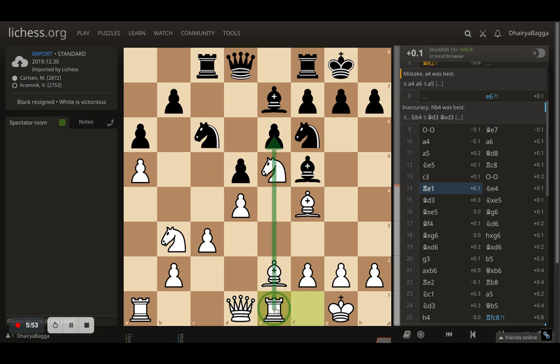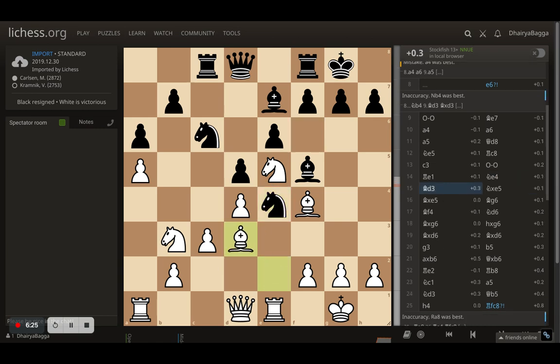Whenever the rook comes onto the e-file, the idea is sometimes to push your bishop backwards onto f1, because this always defends g2. The bishop isn't doing much as of now — the diagonal toward the queenside isn't that helpful, and on the kingside there are pieces lining up. So you can simply push the bishop backwards to defend your pawn in case an attack comes. Then knight to e4 by Kramnik, and Magnus goes with bishop to d3 attacking the knight.